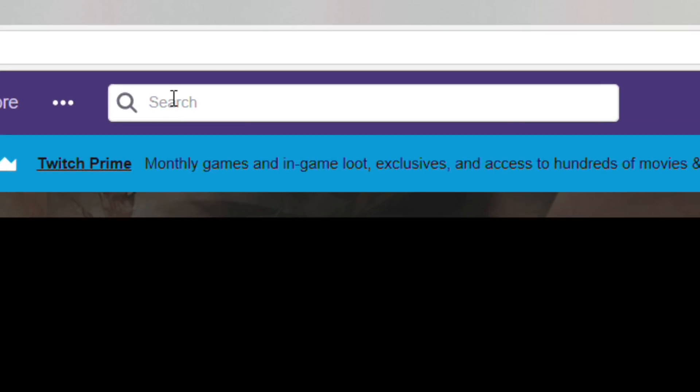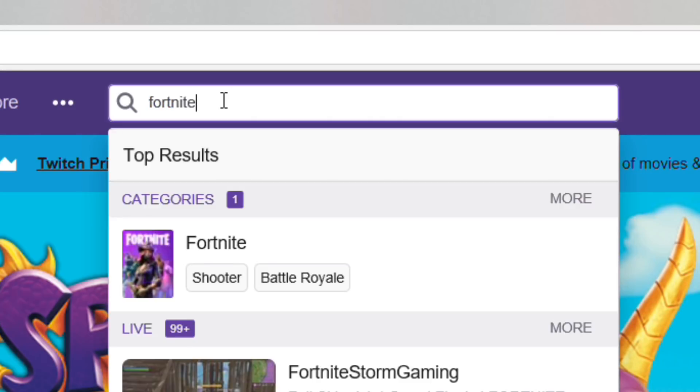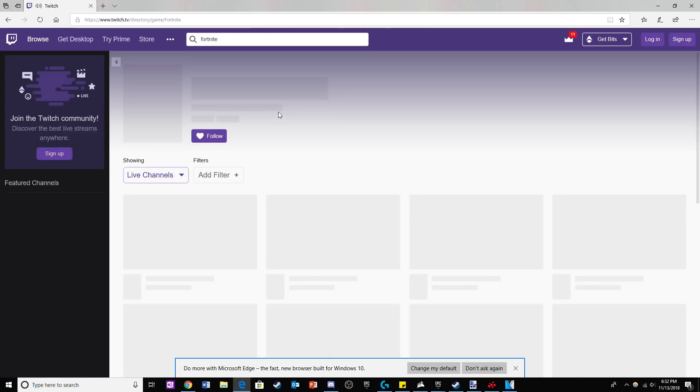The first thing you will have to do is go to Twitch and search up Fortnite. Then click on the streamer you want to stream snipe. For this example, I will be using Ninja.